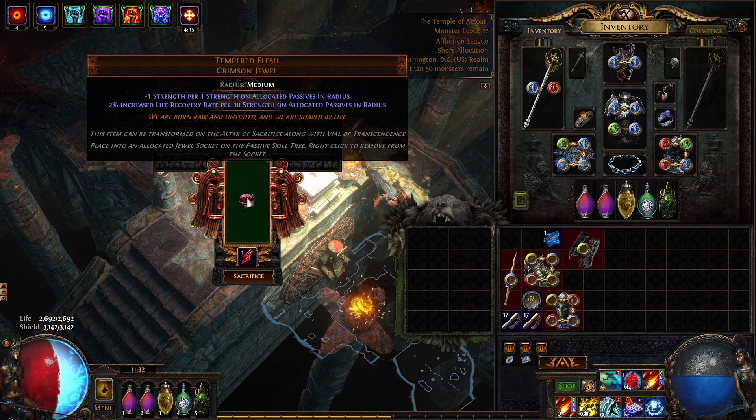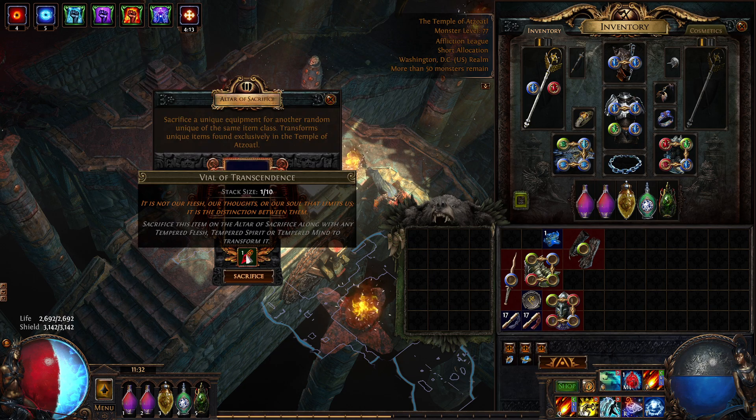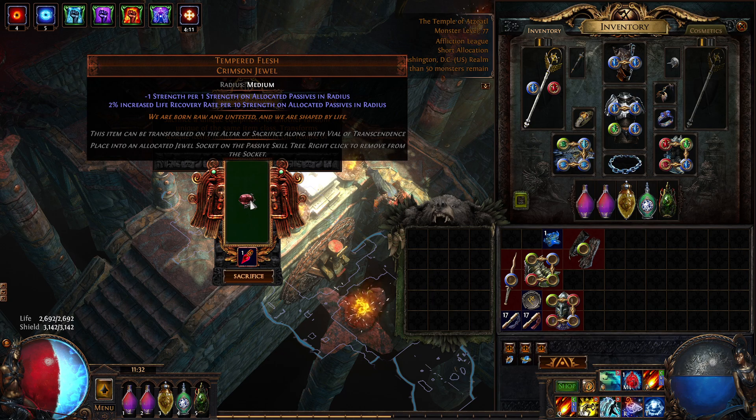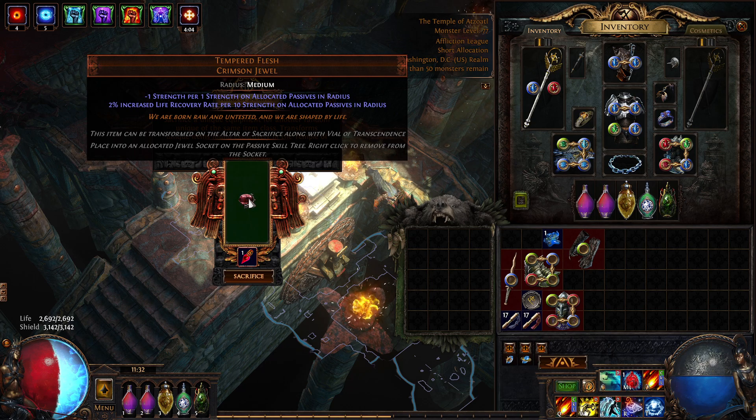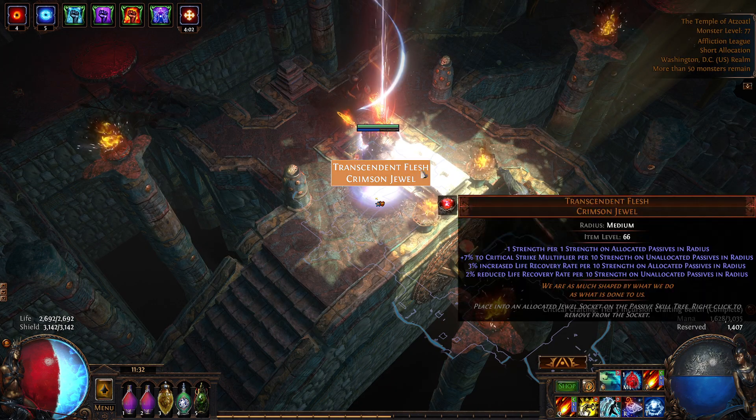Anyway, so to do the Transcendent Flesh: we put the Vial of Transcendence down here and then the Tempered Flesh. There are also a couple of other tempered jewels you can make, but this is by far the most valuable one. And boom — now we've got a Transcendent Flesh crimson jewel.